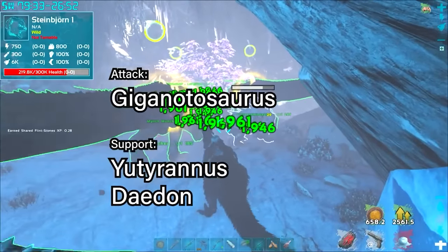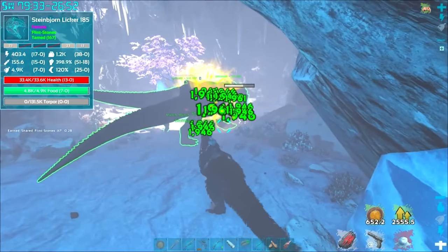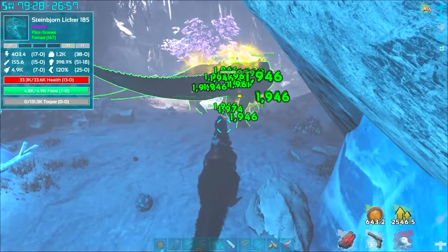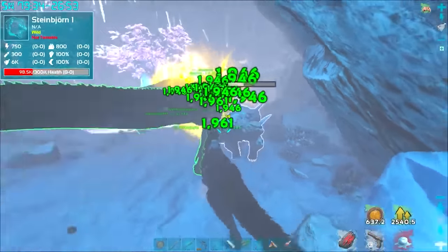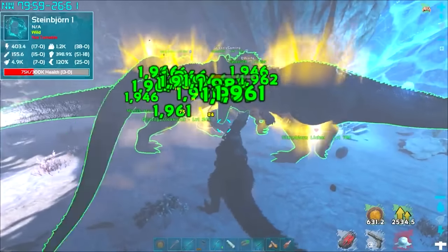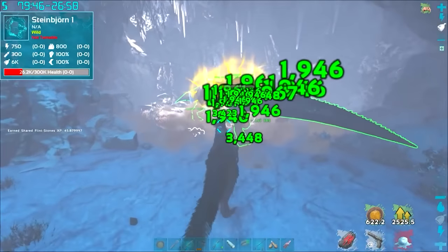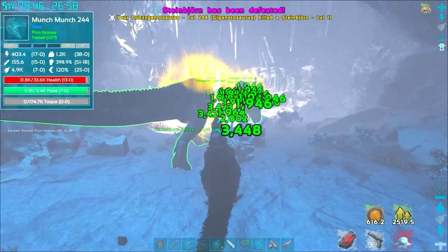I also mentioned the Utyranus as a support dino — its courage roar buffs the defense and attack power of your dinos — and the Daedon is just to heal them in case your dinos don't have very high HP. This fight is intensely difficult and you constantly need to watch your character's health the entire time because if you don't have wyvern milk you can cheese it by taking medical brews to out-heal the cold. The strategy for the boss is to just nuke it down — it will summon icicles and rocks as an AoE attack, and will also summon rubble bears around it which are no real threats.